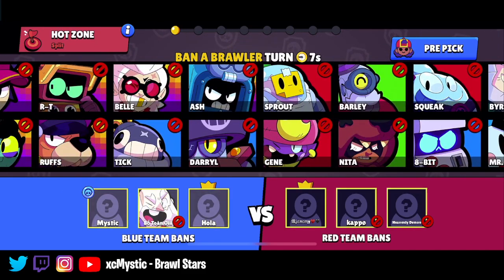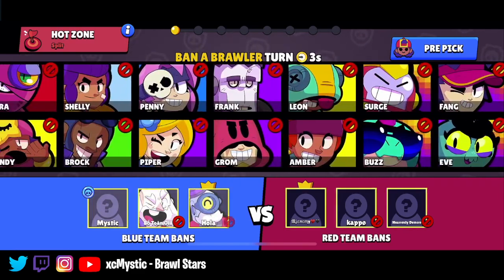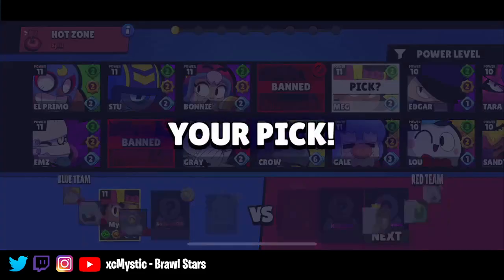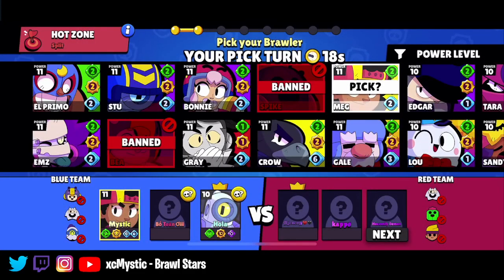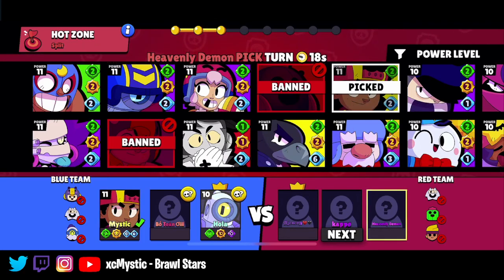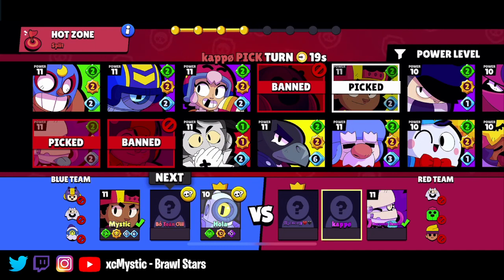As for counters to her, I think I should run a ban on B. I know my teammates aren't going to be picking B and I don't want them to have B. So there we are — Meg's not banned, let's go ahead and choose her. Dynamite, Spike, and Amber are all banned. Amber's not really that dominant on split, but it is what it is.